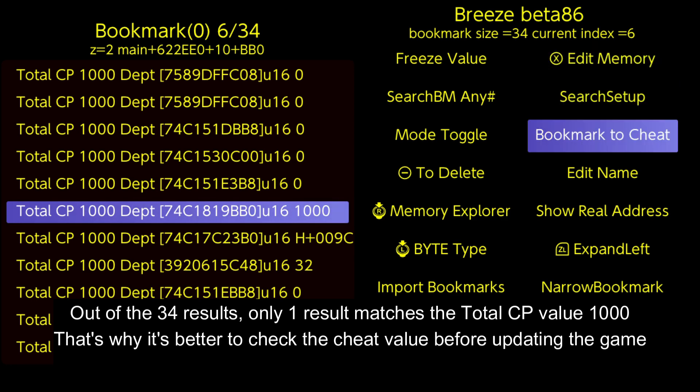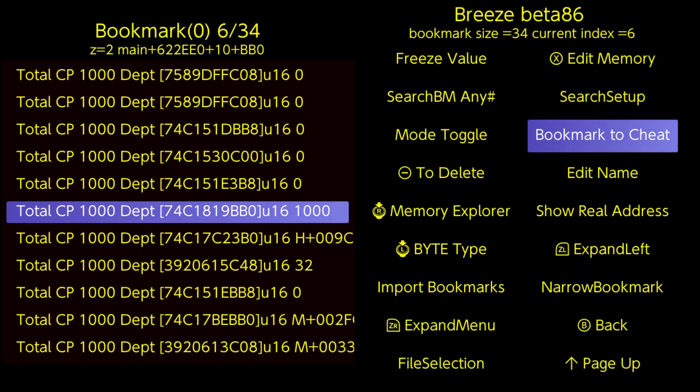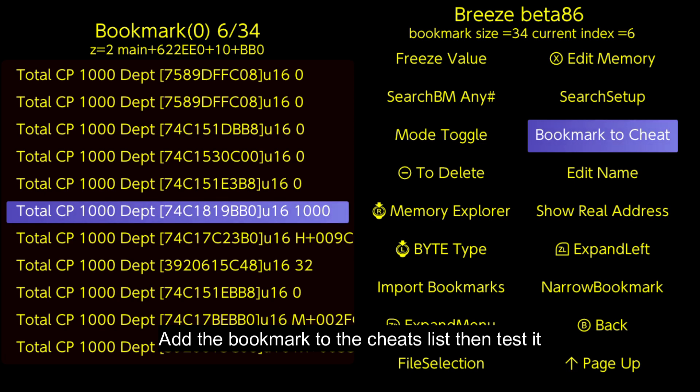only one result matches the total CP value 1000. That's why it's better to check the cheat value before updating the game. Add the bookmark to the cheats list then test it.